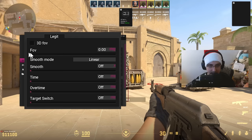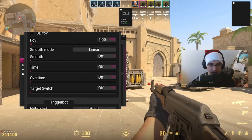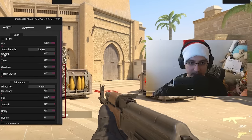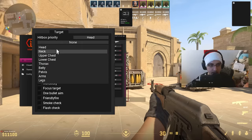In the legit section there's a 3D FOV you can set up to 180 degrees — I'll set mine to about five which is pretty blatant just to show how it looks. There are two smoothing types: linear and constant — I'll choose linear. Smoothing we'll leave at zero for now. FOV and smoothing is really all you need for a legit bot.